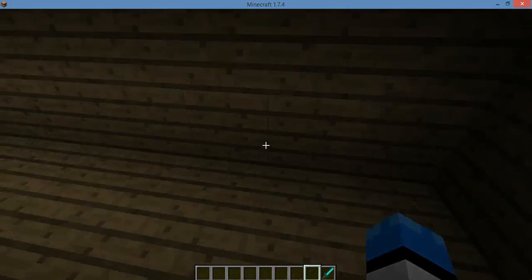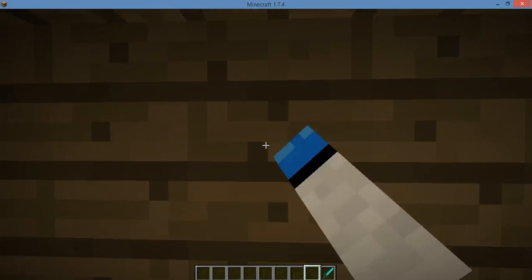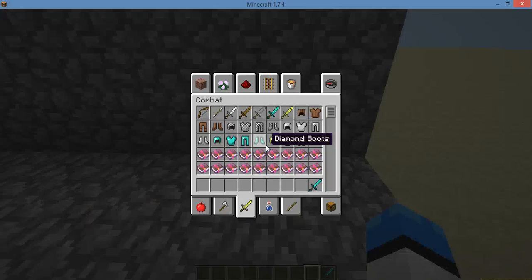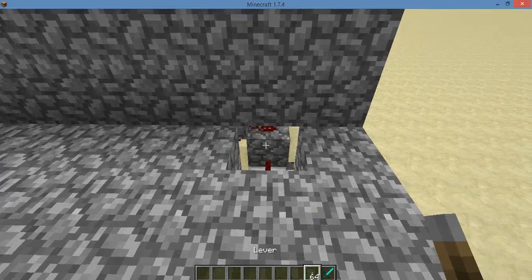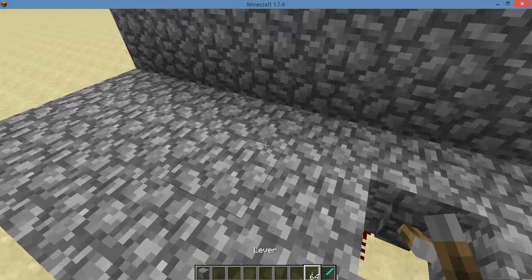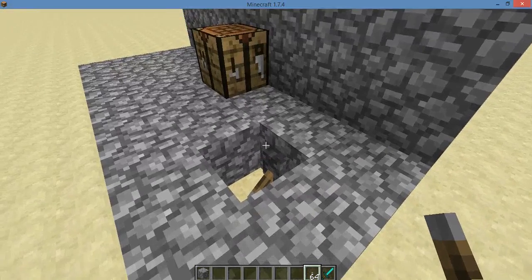Now, when you flip the switch, these fall down and they pop out. So if we just walk over here, I've set up an example so you can see a little better of what happens. There we go — flip the switch, as you can see the crafting table goes in and pops out.